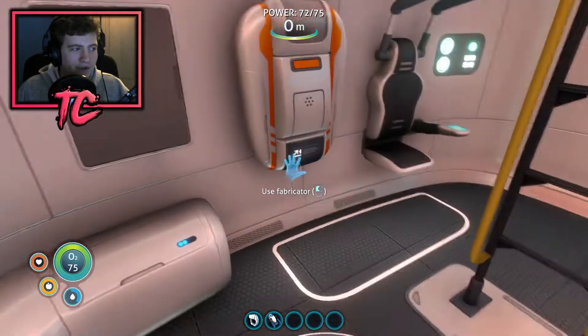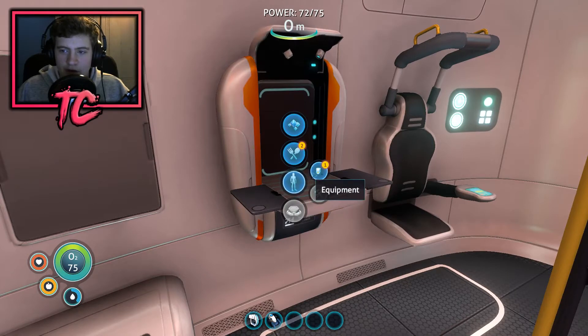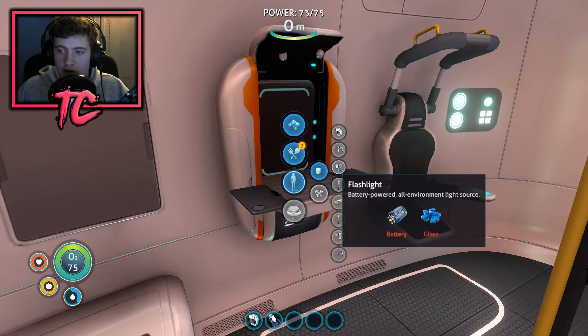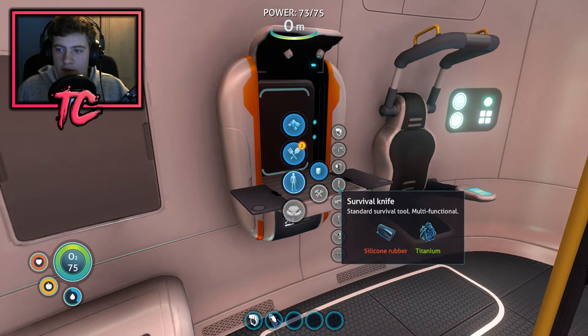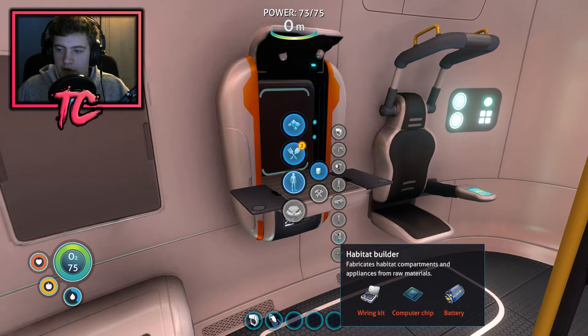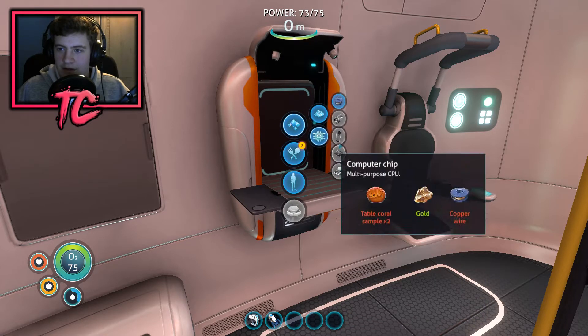Honestly, do I want to go for that or do I want to fabricate first? I'm going to fabricate first because we can kind of leave that as long as we want. I'd rather right now make the habitat builder — wiring kit, computer chip, and a battery. That's all stuff I'm not sure how to get.